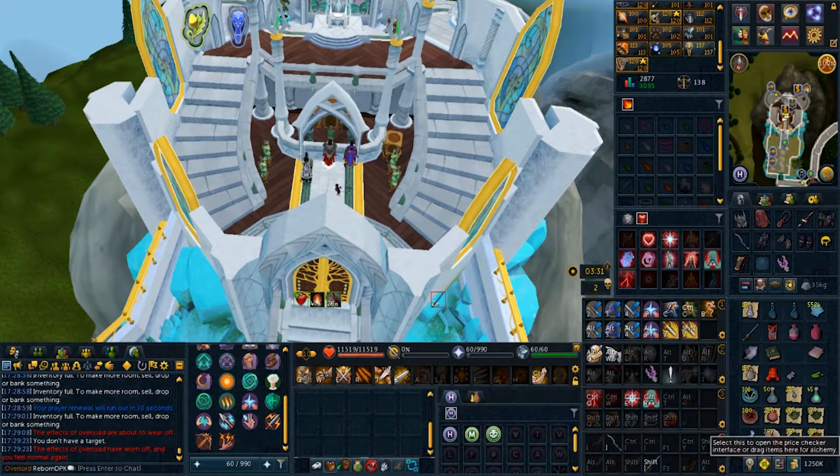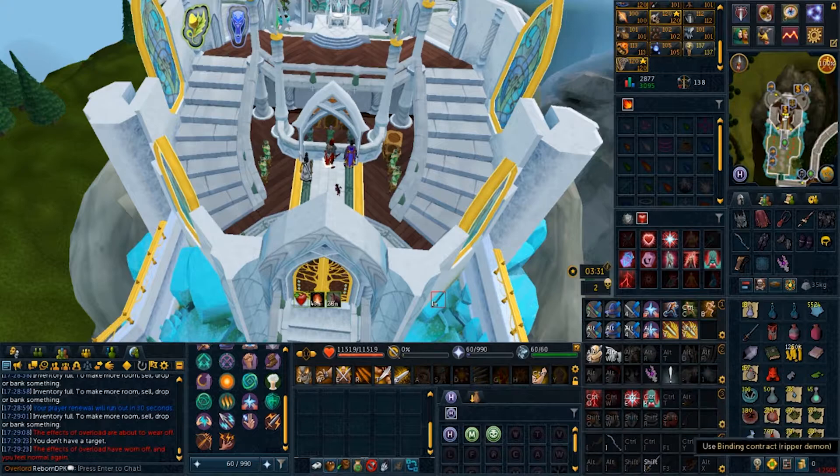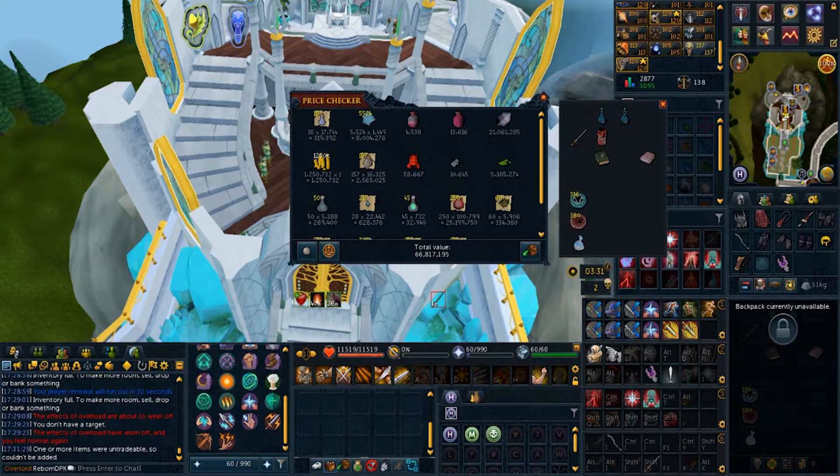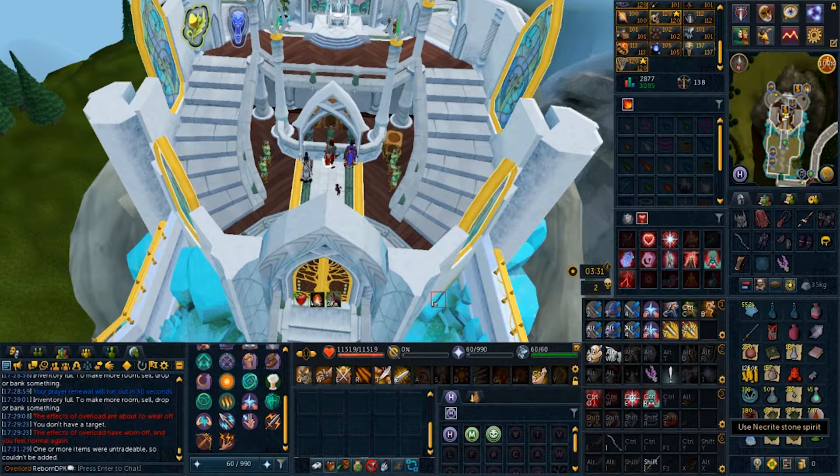From a three-hour reaper demon session, let's see how much we made. Remove this one because that's a lie - okay, there we go, 37 mil. That's pretty good. But subtract the cost of the pouches - that's 12 mil. And without this, 7 mil - yikes. So this actually made... okay I guess we're done for now.